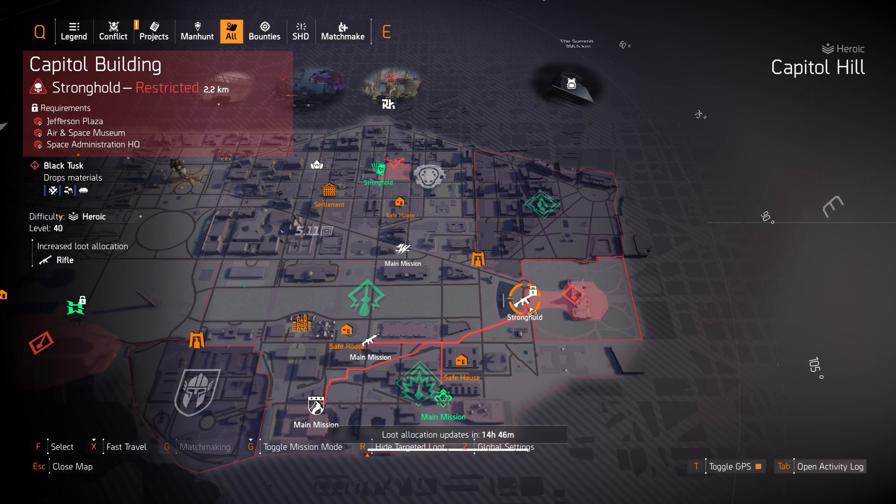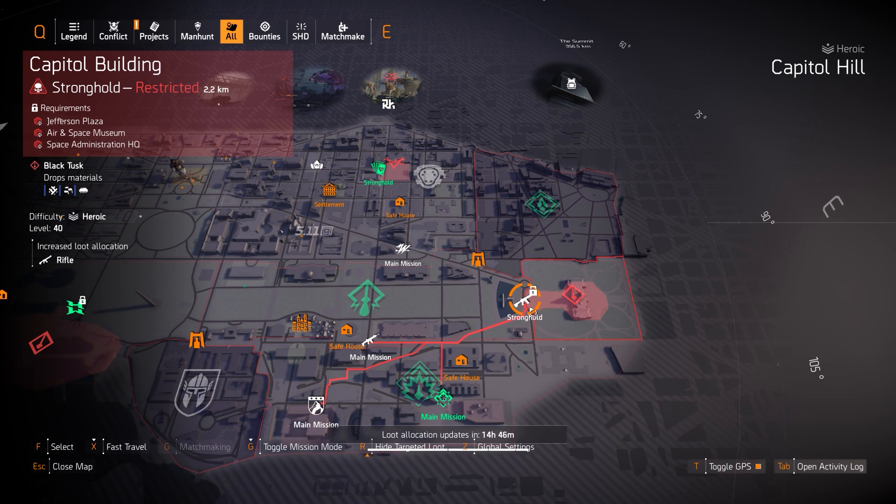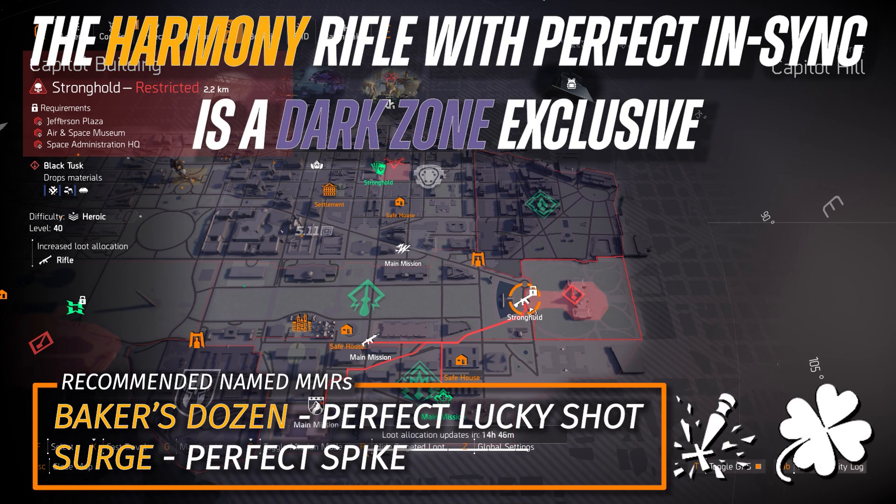We got rifles over at Capitol Building Stronghold. You got two exotics: the Merciless and the Diamondback. The Merciless kicks like a horse so you're going to need 3-piece Strikers, Braced on your chest piece, or weapon handling on three to six pieces of your gear. The Diamondback hits really hard in PvP and PvE and has that good Agonizing Bite, but it only has five shots. The recommended named rifles I'd suggest are the Baker's Dozen with Perfect Lucky Shot and the Surge with Perfect Spike — both farmable in the Light Zone.